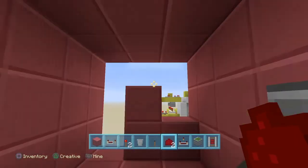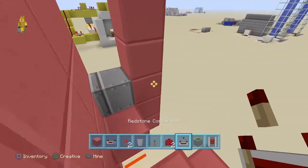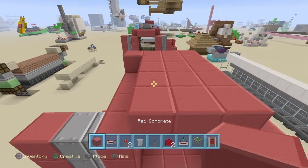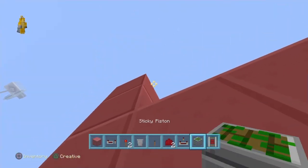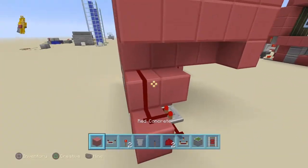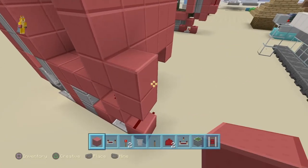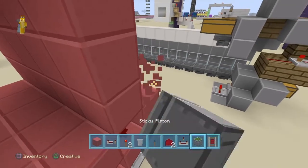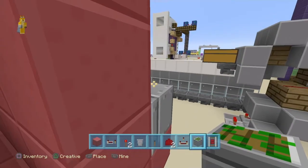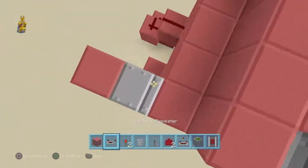There we go, we have got our three blocks. Now it's time for the outer ones. We are going to have to place a sticky piston here, and here. Then we are going to want to go two blocks above here and have a sticky piston placing down. Next you want to have a nice little area right here for your pistons to go — one, two, three. And then we have done all the placement for the pistons.